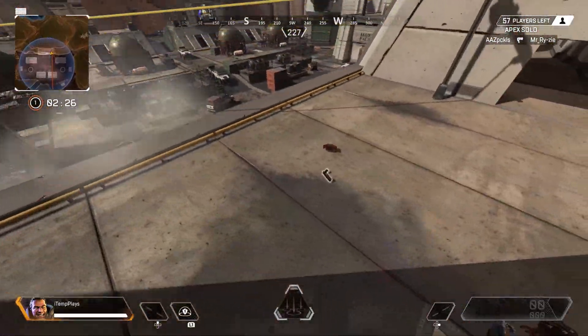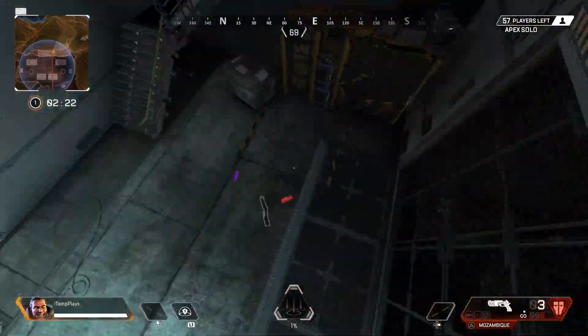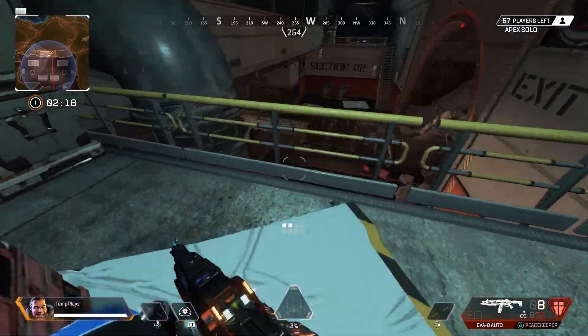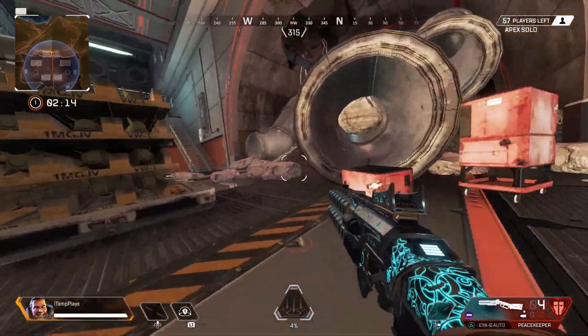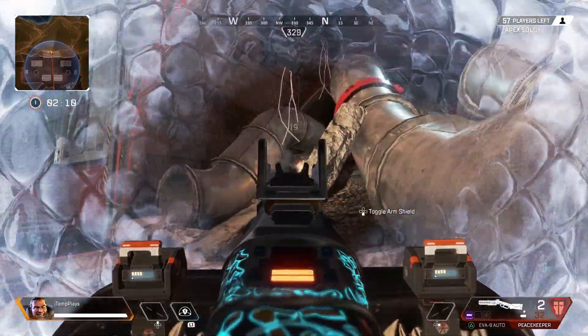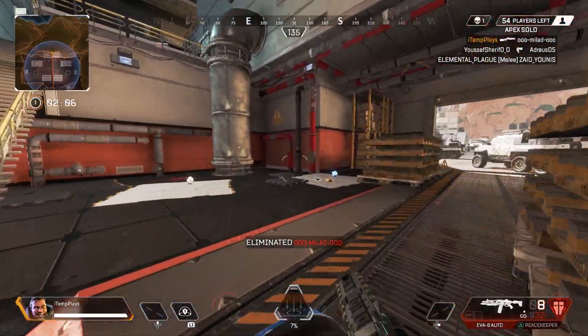Alright, this is the hot drop, which is probably the smartest of plays. Hello friend. Goodbye friend. He's jumped off and I've upgraded my shotgun already, and I've upgraded my other shotgun already. R-99 on the floor. Hey, die — thank you.